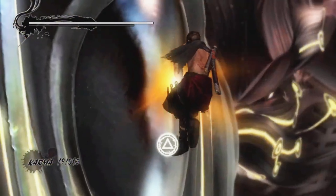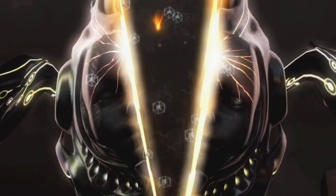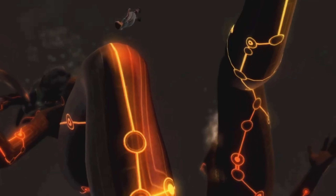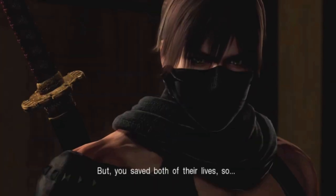We destroy Kana - slice her in half completely. She's falling down and we catch her. This is the end of the game.